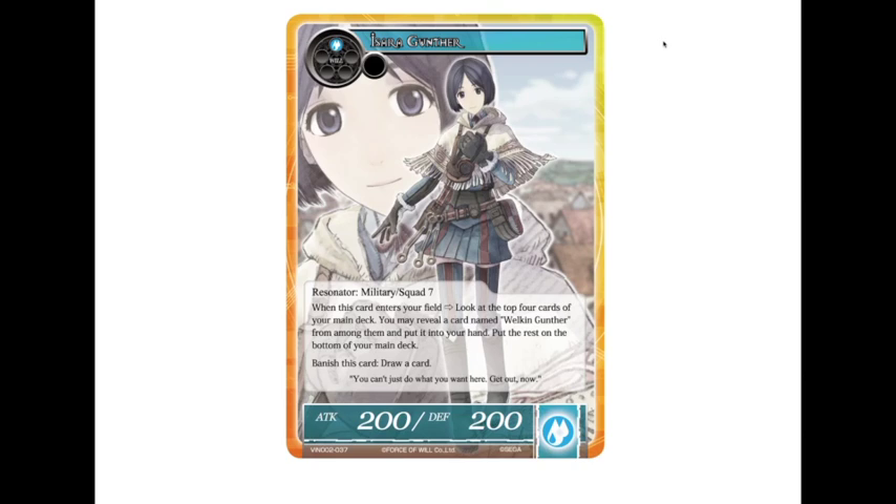And we have Zara, who's a one-drop. This card is really, actually really good. One-drop 2/2. When she enters the field, look at the top four cards of your main deck — if you see Gunther or Welkin, you get one of them and put it in your hand, then put the rest on the bottom of your main deck. And then you can banish her to draw a card. So she essentially is a two-for-one in terms of draw power and consistency. Really, really good.